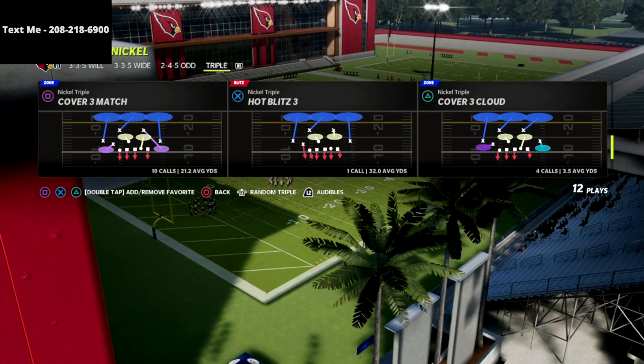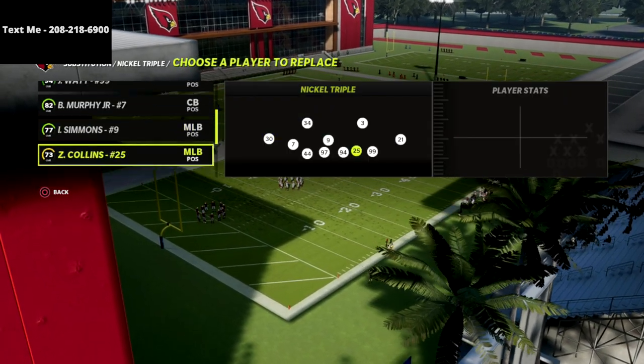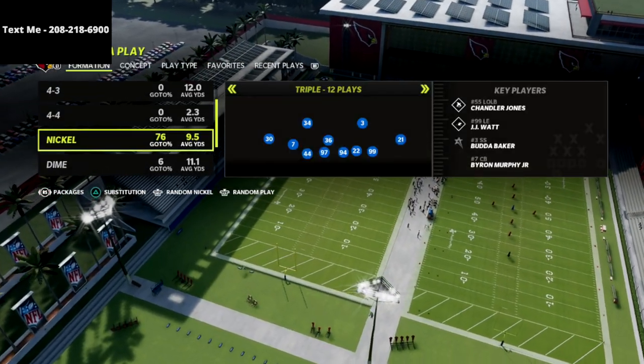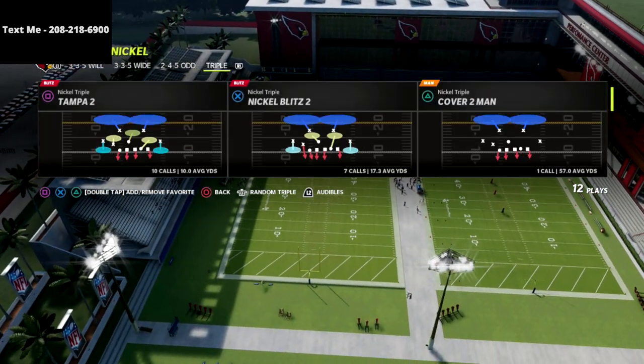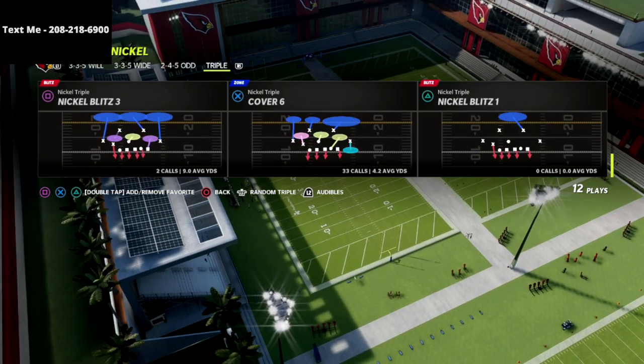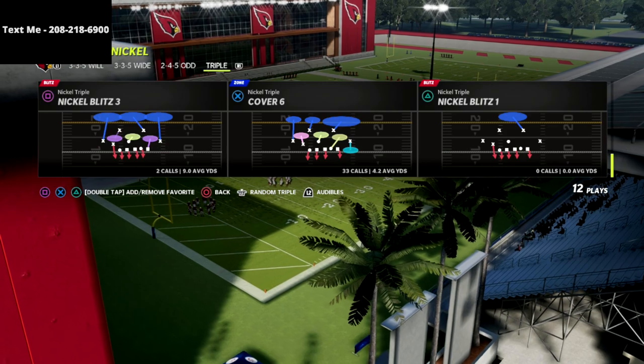One of the reasons it's so good is because you can send significant A-gap pressure out of this formation. I'm going to show you how to do that against the five wide — it's probably the best defense in my personal opinion for the five wide in the entire game.